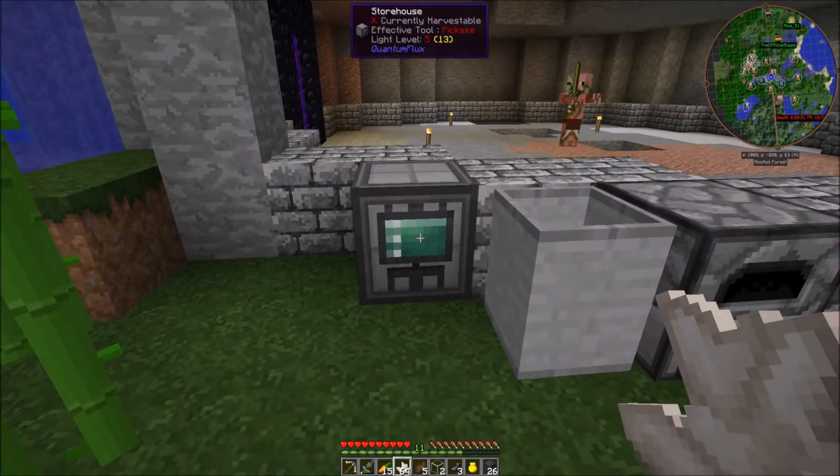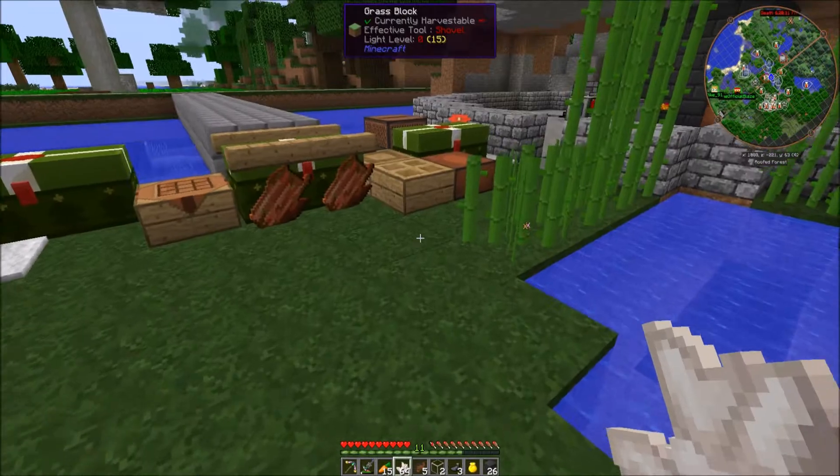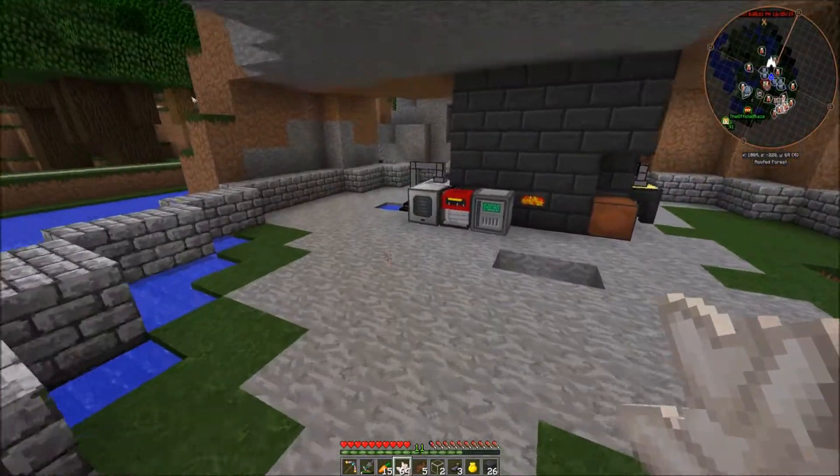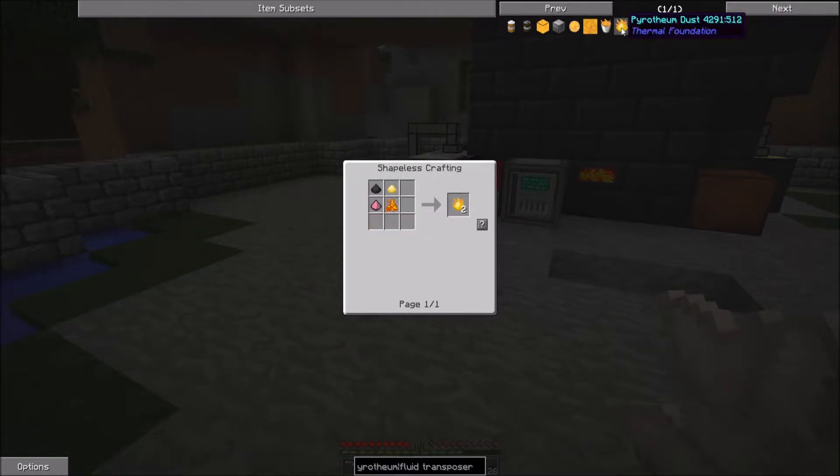And this machine I needed to make is the storehouse over here. It's actually amazing, it's like a giant chest with a search bar in it. So if I type in cobblestone it will show me everything with the word cobblestone in it. I only have cobblestone in here so far.